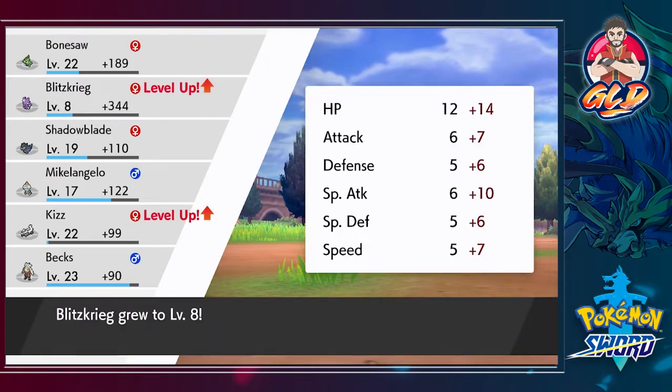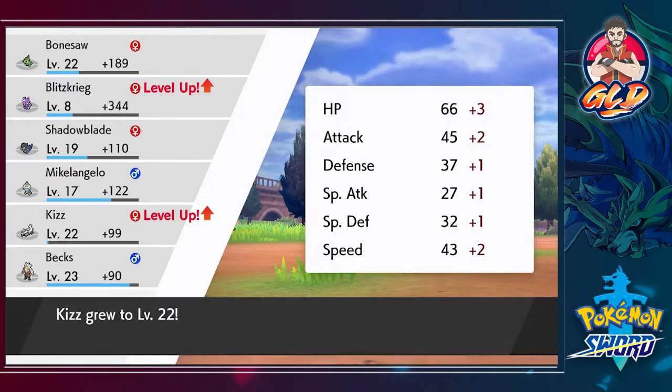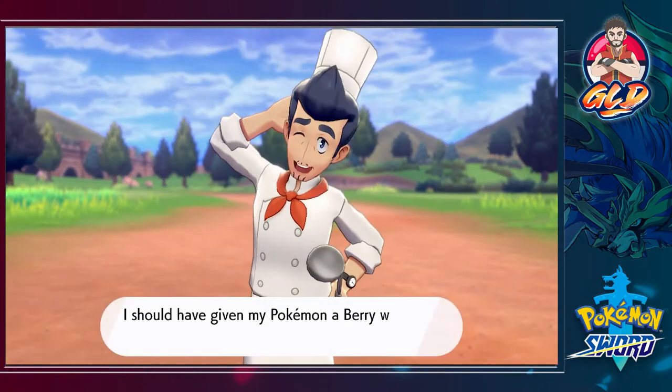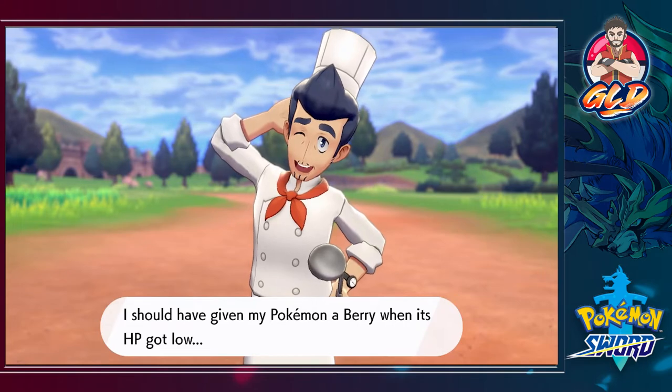Blitzkrieg is growing levels like crazy — that was intentional — and it's now at level 8, which is great. The chef mentions he gives his Pokémon a berry when HP gets low.